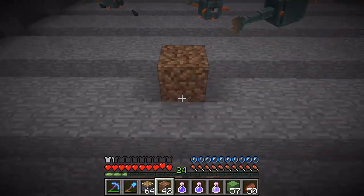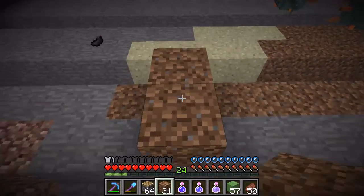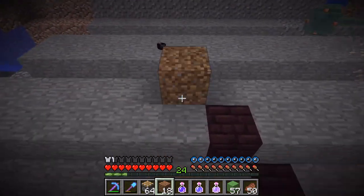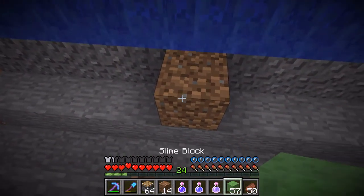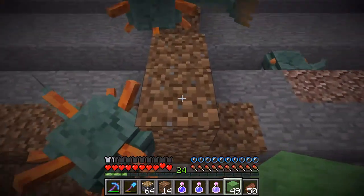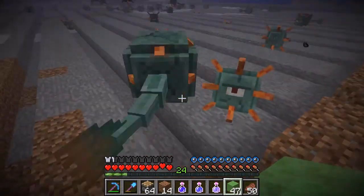If you look at the tutorial, which I have linked in the description box below, you'll note that they use iron blocks. But that's because they're in creative, and you can destroy any block easily in creative. You cannot destroy iron easily in survival. So we are using dirt, so that when it comes time, we will be able to easily tear this down. This is not a machine you leave in use — you do tear it down after you're done.